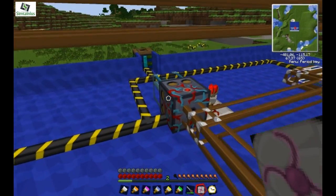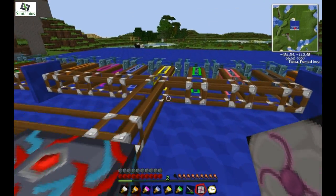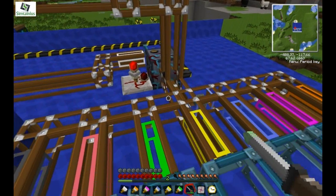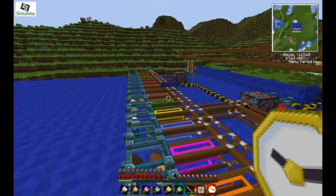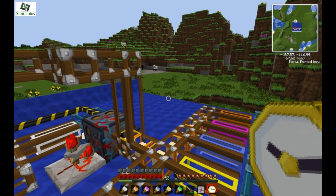That's where you put items into this chest and it basically sorts them throughout all of these chests — crystal chests, so you can see what's inside. The sorting machine is working now, but it's quite slow.